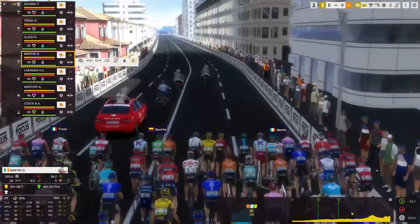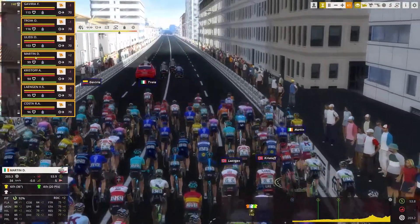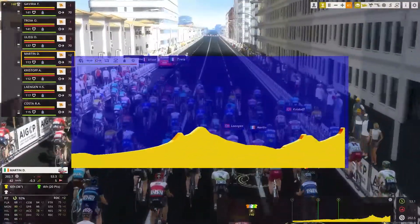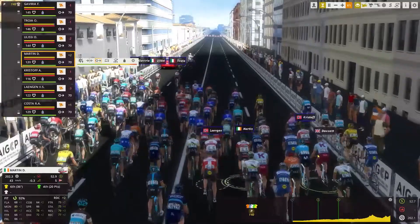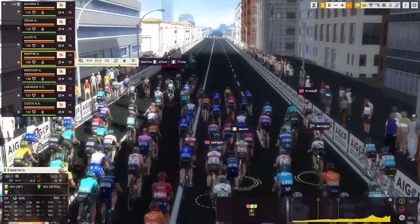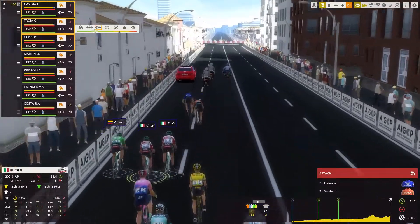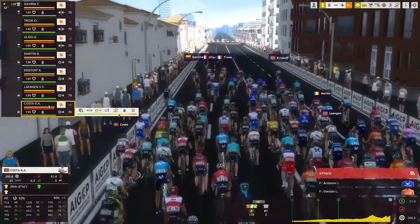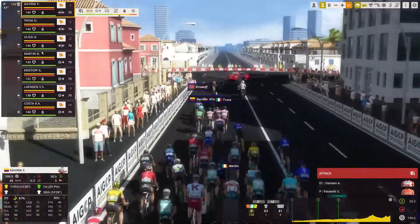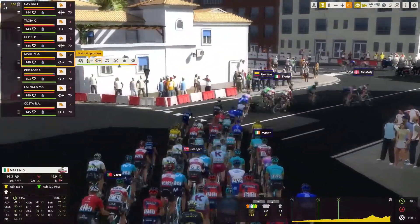We're on the starting line for the fourth stage of the UAE Tour. We've only got Dan Martin on plus two, which is good. Belissi is on a minus two, so that's not good. Rui Costa is on a plus one, so I'm going to count on him, because otherwise it's going to be very tough for Dan Martin to do this on his own. Dan is now on 82 mountain, 83 hills, so I could do something.